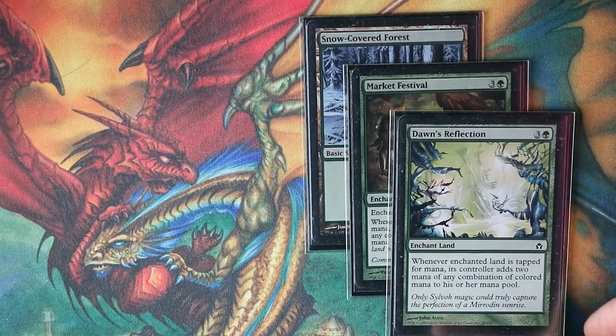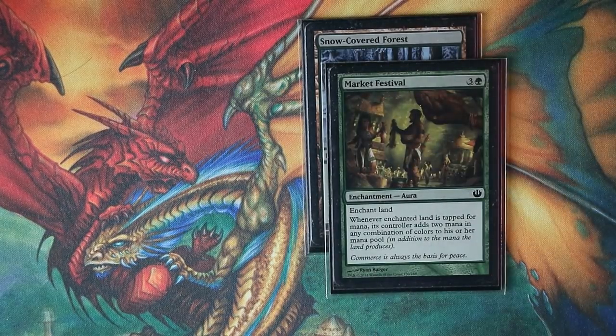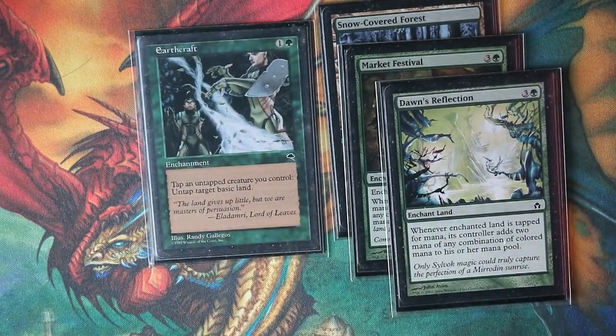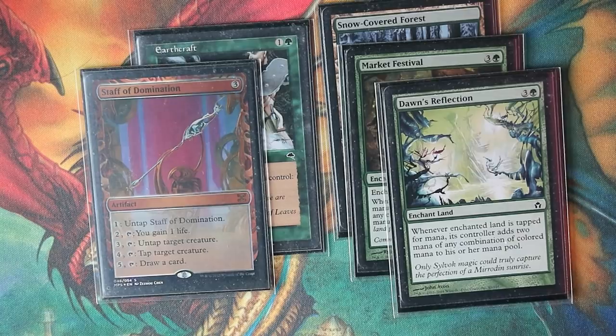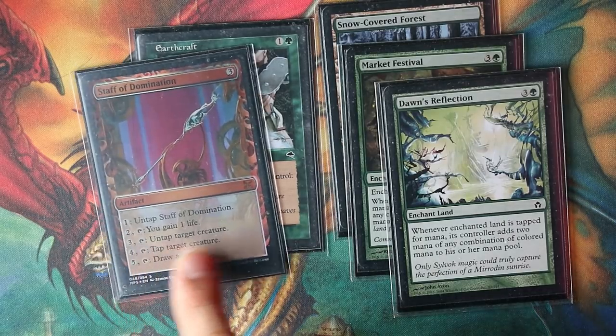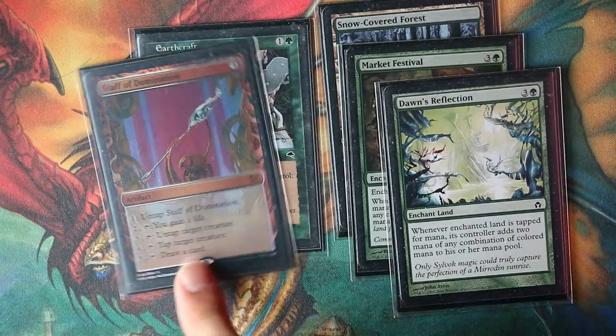Let's go full overkill — put Market Festival and Dawn's Reflection on a basic land. Market Festival makes the land tap for two additional mana of any color, and Dawn's Reflection is essentially a copy of that effect. With Earthcraft in play, every single creature card now taps for five mana. Bring back Staff of Domination — once a creature taps for five mana, it generates infinite mana with Staff of Domination: pay three mana to untap a creature, one mana to untap Staff, generating one more mana each loop — infinite mana and infinite card draw.